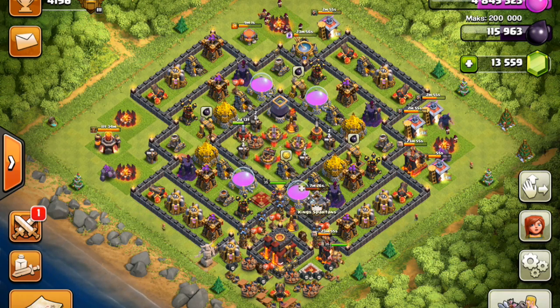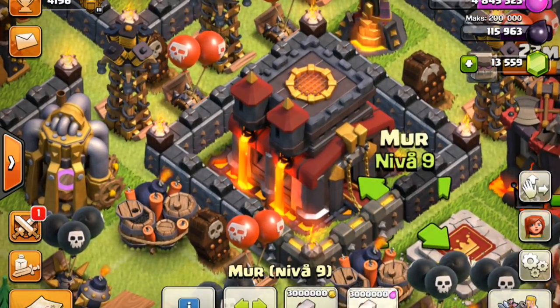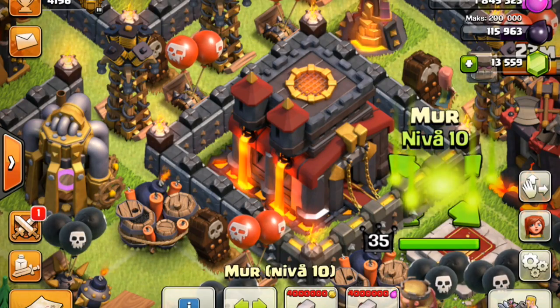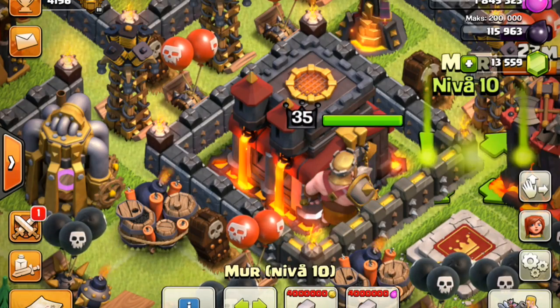What's good Spartans, welcome back! Today we're doing a whole bunch of gemming — gem, gem, gem, and some more gemming. First things first, let's do a bunch of level 10 walls. By a bunch I mean three of them, because that is already 9 million loot, so we can't really do much more than that.